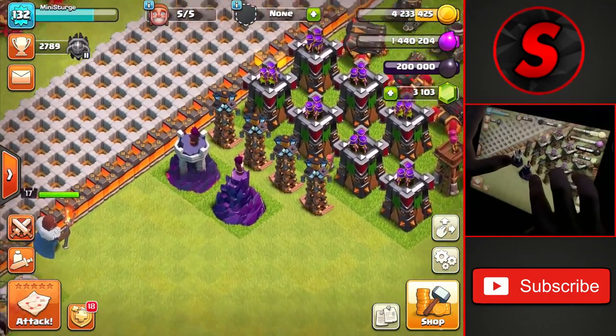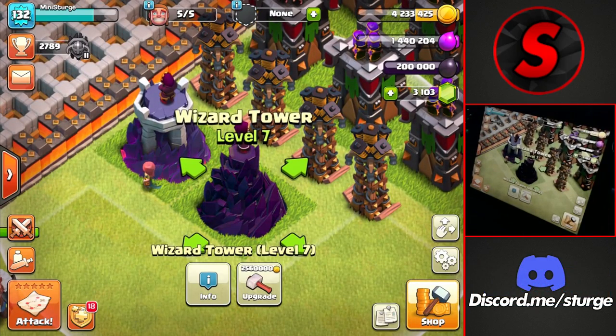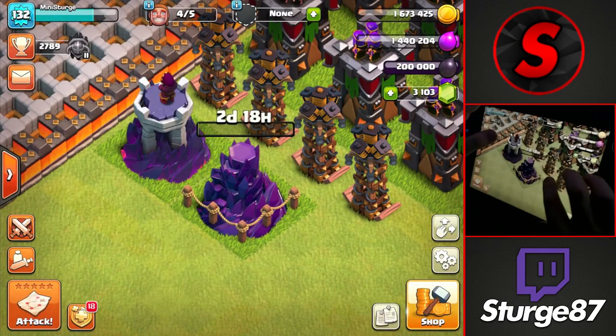Using the gold on the wizard tower — got it up to level 7 from level 1 in the last video, so we'll get it up to level 8. Two more levels before it's maxed out, costing 2.56 million gold in almost a three-day time.